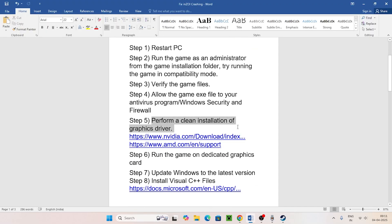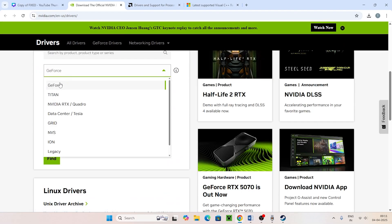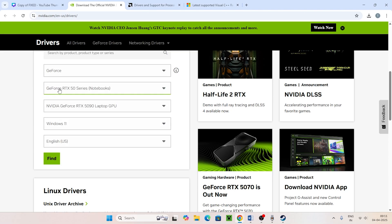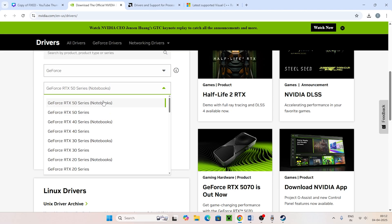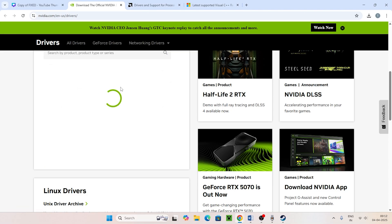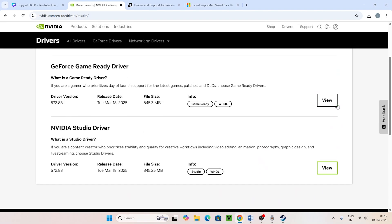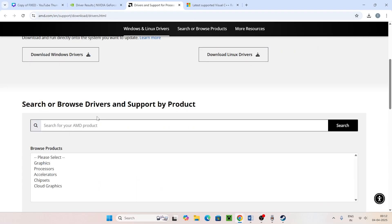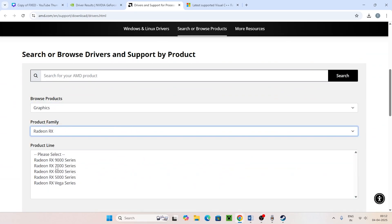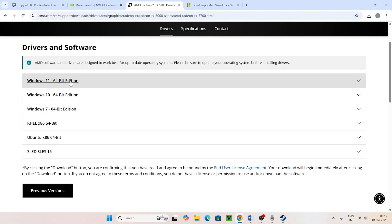Next, perform a clean installation of the graphics driver. Links will be provided in the description for both NVIDIA and AMD. For NVIDIA users, go to the GeForce driver page, select your series — for example GeForce RTX 15 series or RTX 5090 laptop — select Windows 11 or Windows 10, and click Find. Download the appropriate driver for your OS version.